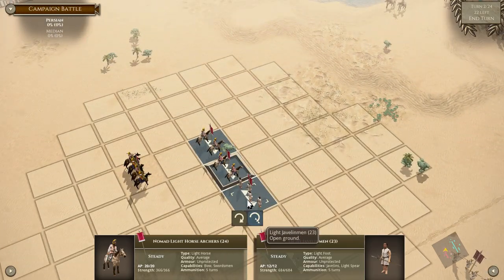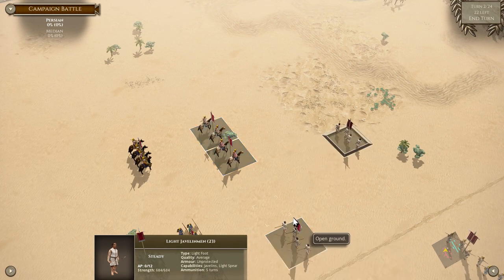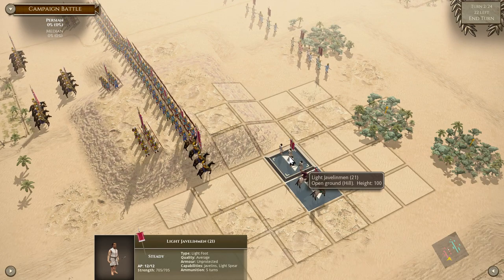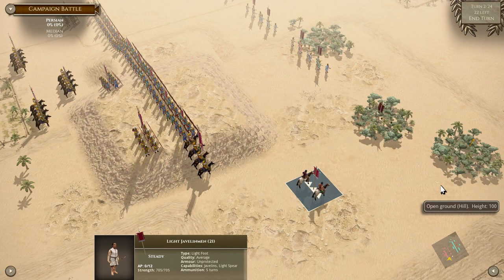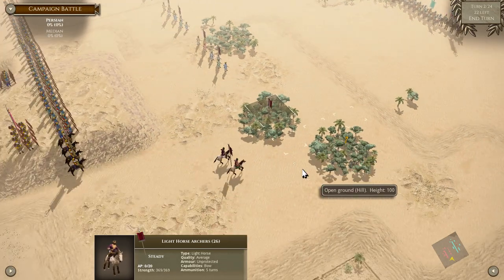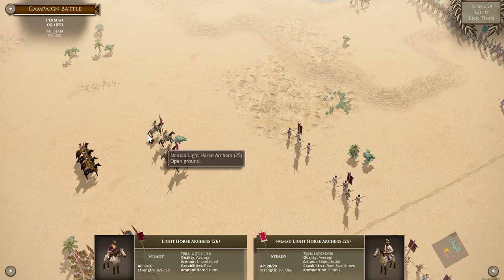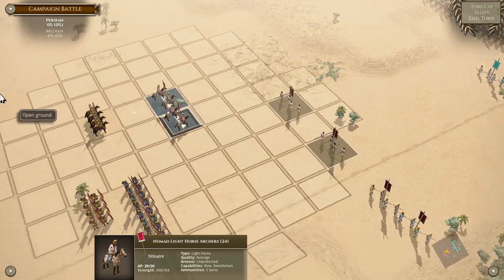These guys can move further, so they'll just move. We need to get our skirmishers out there to skirmish — go into the woods. Definitely move to the edge of the hill; that will give us a bonus there. We have to be ready for them to charge us.